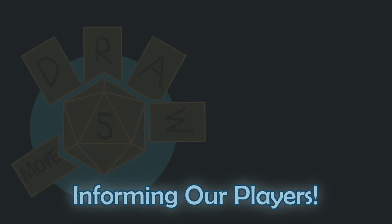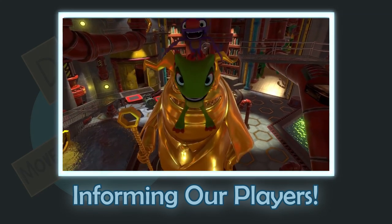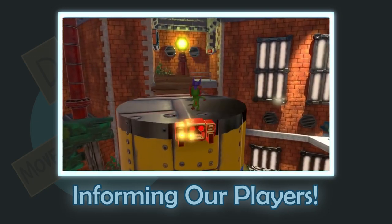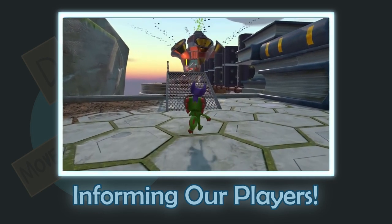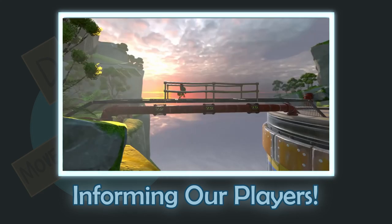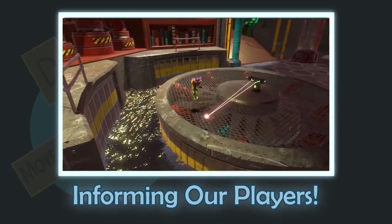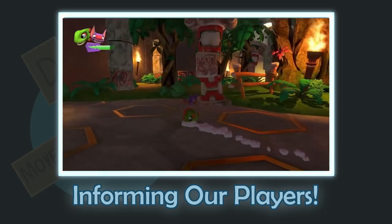The problem is when this is done unintentionally. Yooka-Laylee is a platformer that tried to pay homage to collect-a-thon games of the past, like Banjo-Kazooie, in its style and play. In a lot of regards it does this well, with some fairly fun dialogue and character designs, and you do collect things — that's kind of the goal. But beyond control issues, one of the game's biggest problems is its inability to accurately telegraph info to the players.